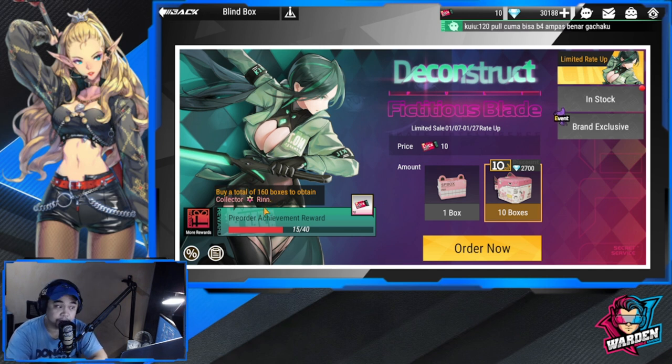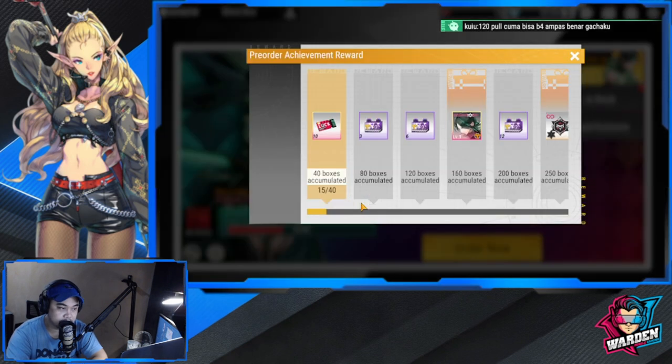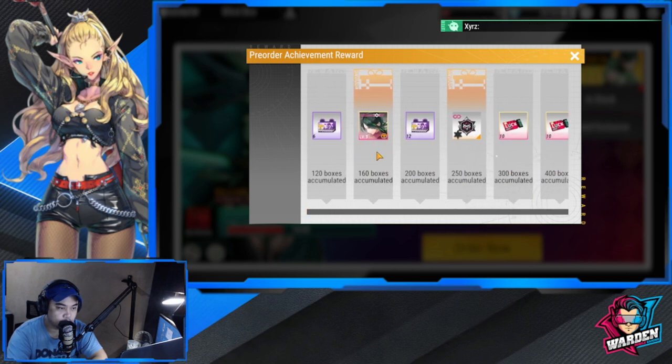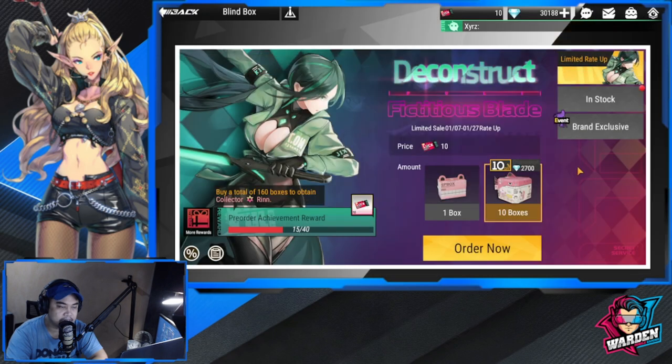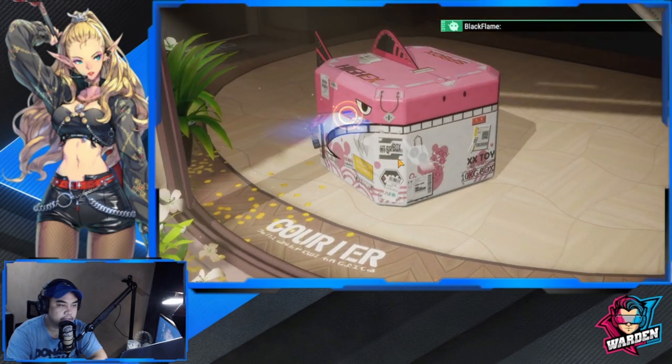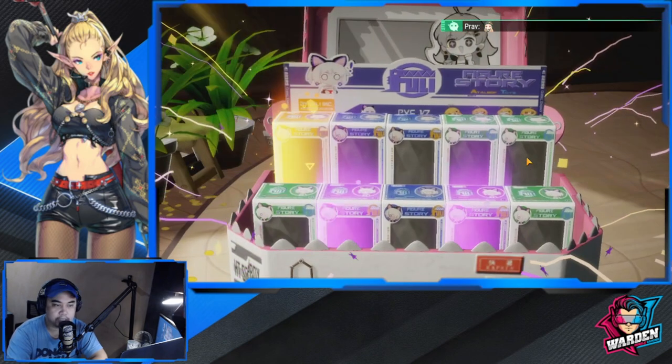My only gripe with the system is that it's really hard to reach the pity. It's a total of 160 boxes to obtain the Collector — so you can get her guaranteed at 160 via the mileage system. But 160 is really, really a challenge. I'm down to 10 pulls, going through my diamonds — hopefully I can get her here.